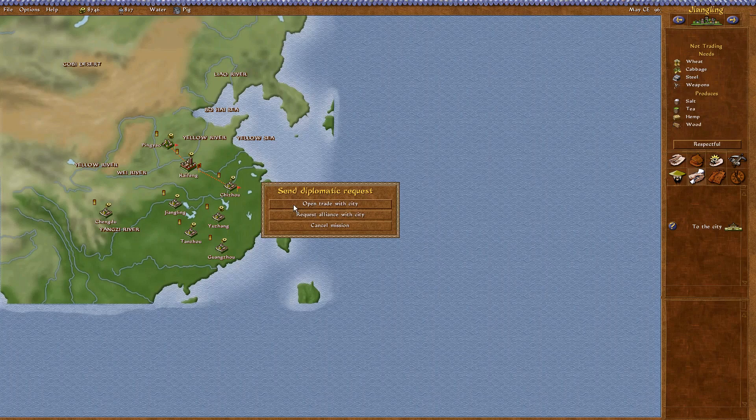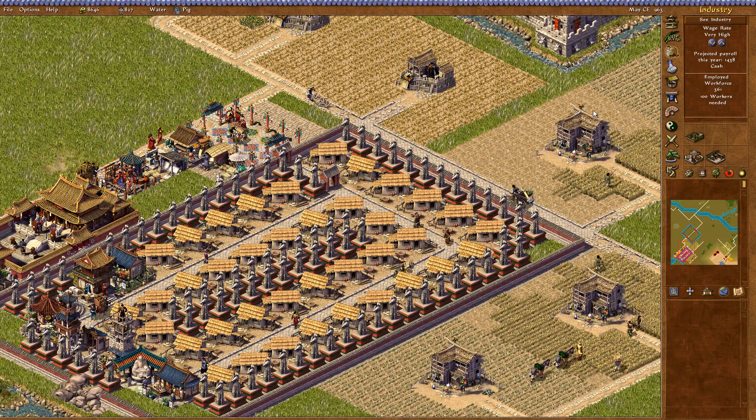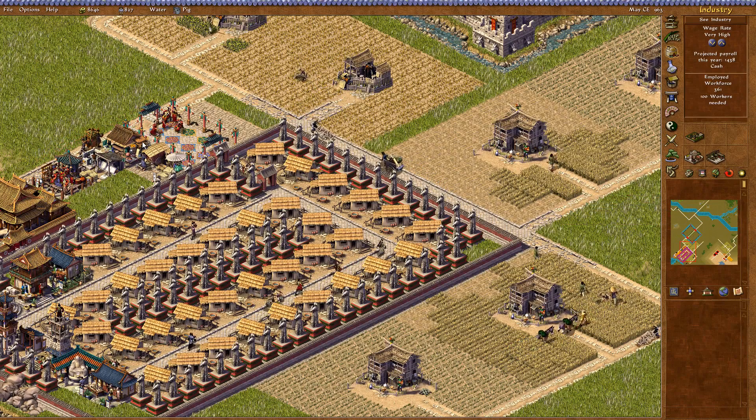Let's open a trade route with Jangling because they're respectful — they should open trade straight away. We'll have trade routes open for a lot of these cities anyway because we need them as vassals. I think we need to trade with Chengdu for lacquer. There are two cities selling lacquer: Tanjou and Chengdu, but we'll only have Chengdu by the end of this. I'll also set up a carved jade industry because Guangzhou buys carved jade, and more cities will buy it as we progress.